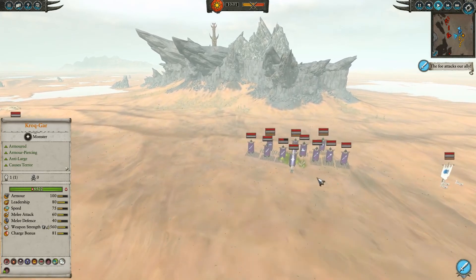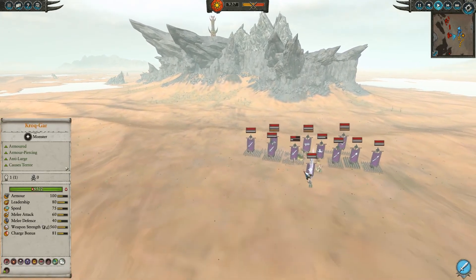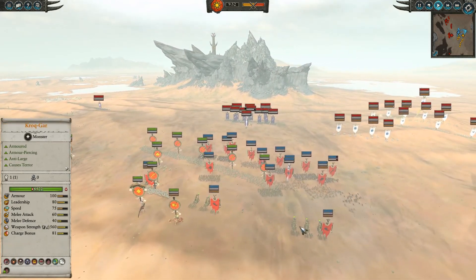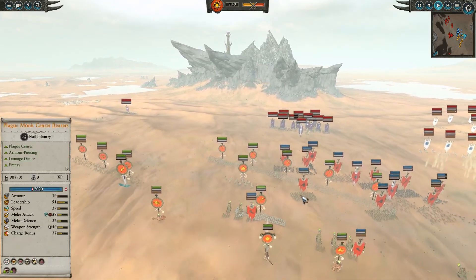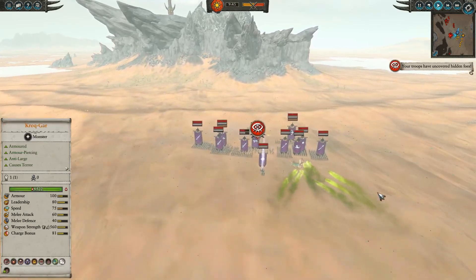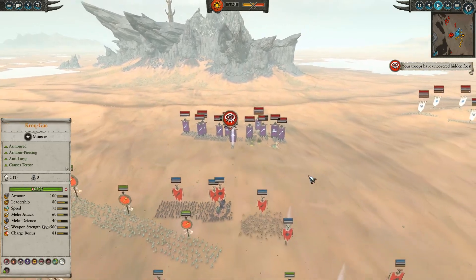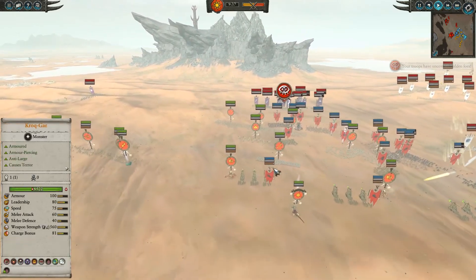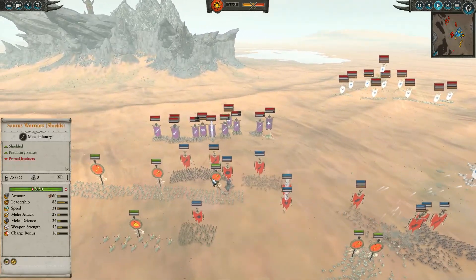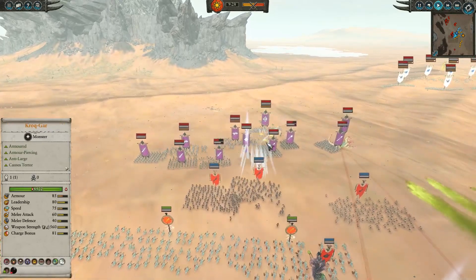Right off the bat we're just blasting — look at those Bleak Swords just dying. If they stay still for too long these Plague Claw Catapults will do major damage. Those Black Guard of Nagarythe just took heavy damage from the catapults. We're also starting to move up, getting the Saurus Warriors and Clan Rats forward to soak up the charge of these enemy units.